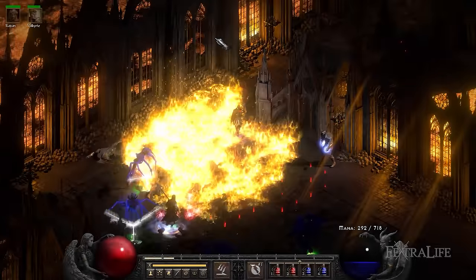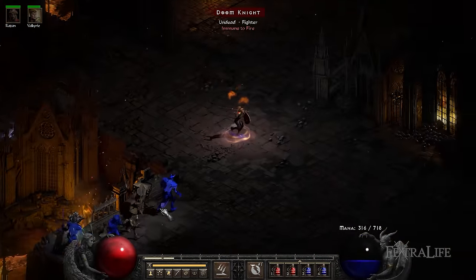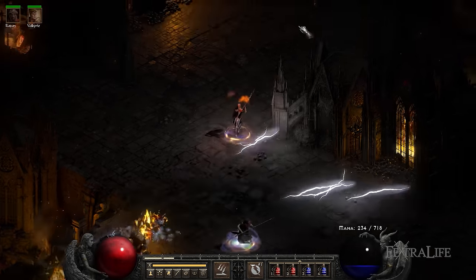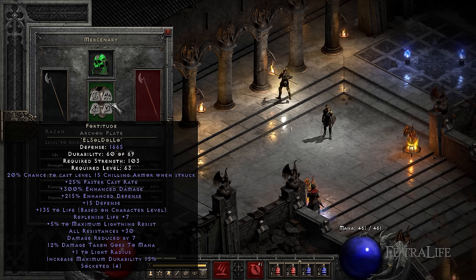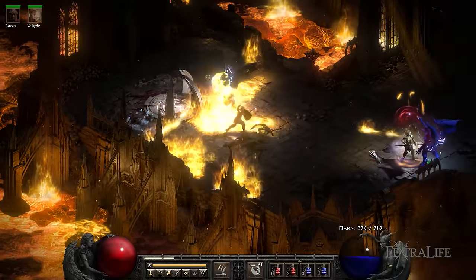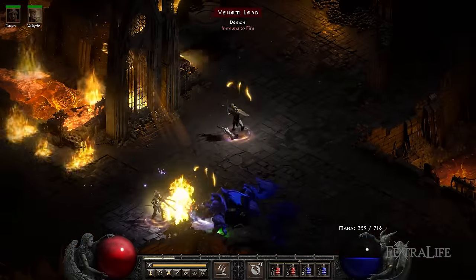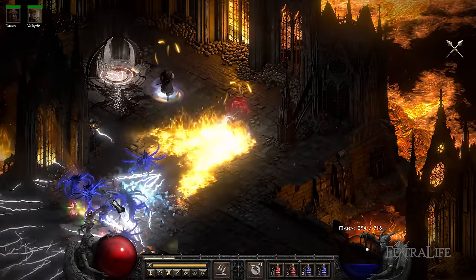When it comes to mercenaries, you'll want to get the Holy Freeze mercenary from Act 2 Nightmare for this build. The Holy Freeze aura is great for dealing with large crowds of enemies. When it comes to equipment, you'll want to get an Infinity Runeword for the weapon, a Fortitude Runeword for the armor, and Vampire Gaze for the helmet. The Infinity Runeword is very important for this build as it greatly reduces enemies' lightning resistances, allowing you to even kill lightning immune enemies.